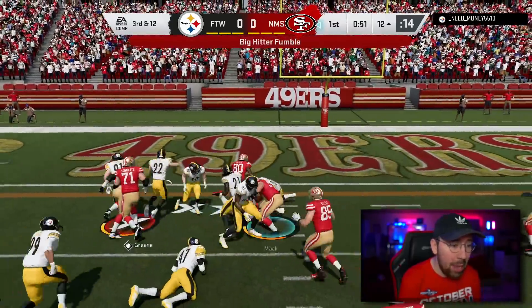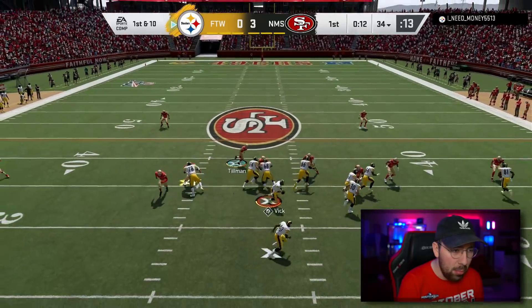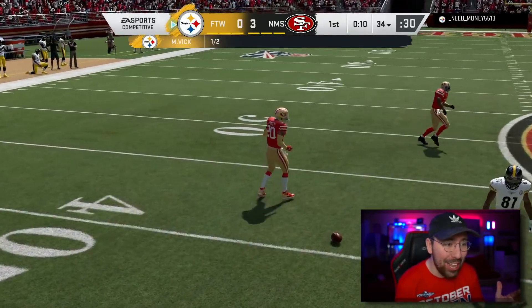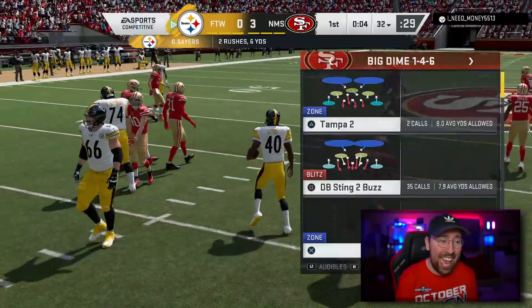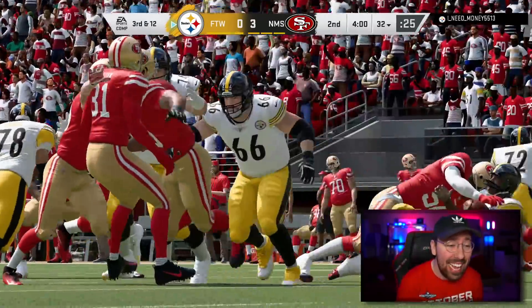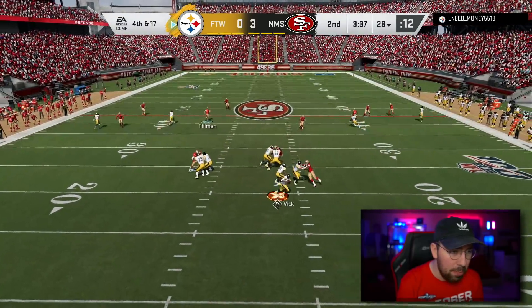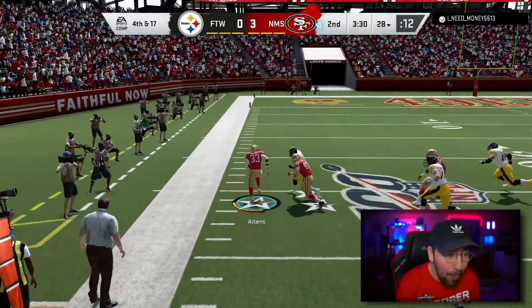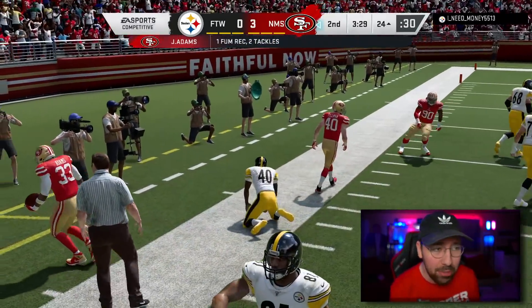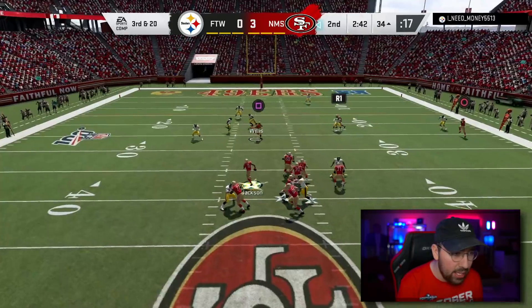Third down and 12 — I'm willing to take three points but Marcus Allen fumbles. Tillman forces a stop on the run. We're stopping the run so easily — this defense is crazy. On third and 12, the opponent loses four yards rushing. Lawrence Taylor is pressuring the QB, who scrambles out, and Jamal Adams makes another huge play. He's unbelievable.